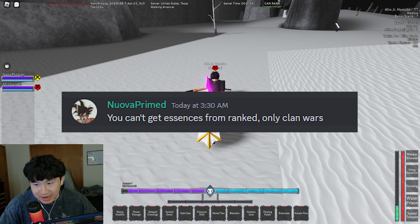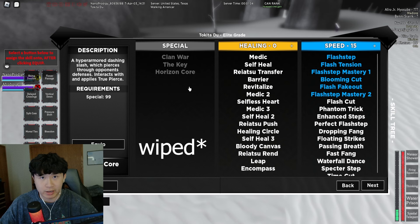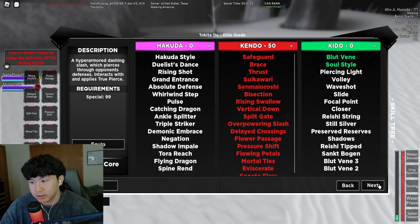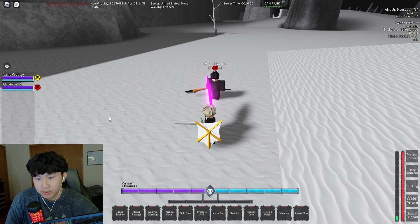So today on Type Soul I will be showing off Horizon Core. As of right now for some reason it says there's no requirement and it's in the special tree, but if you look in the Type Soul announcements you can actually get banned for not meeting the exact requirements for the cores. I do know Horizon Core requires 40 Kendo to use it, and as you can see it says it interacts and applies true pierce.